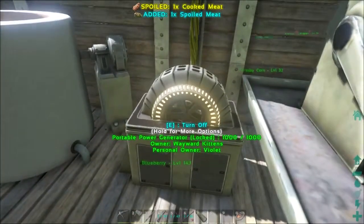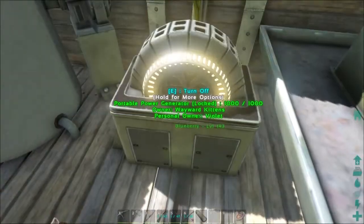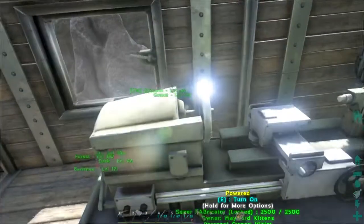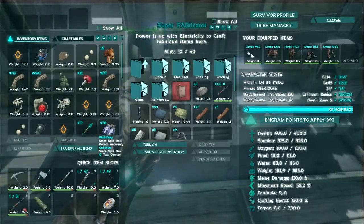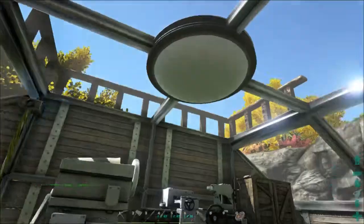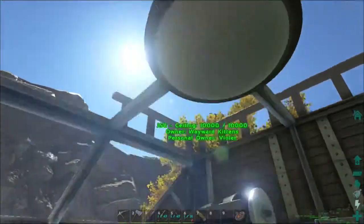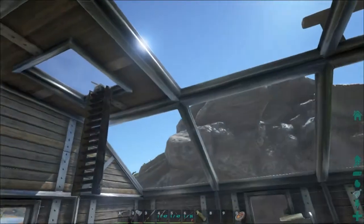Here we got the little portable generator and it runs on oil, which is super awesome. I don't know what this mod is called, so if you're going to ask me, I'd have to go ask Twonk. This is a super fabricator and you can make a lot of stuff in here, like these little light bulbs, which is actually pretty awesome. I actually have a light bulb here and it works pretty well — it does light up the area quite a bit, but you really can't see it because it's daylight outside and my ceiling is glass.